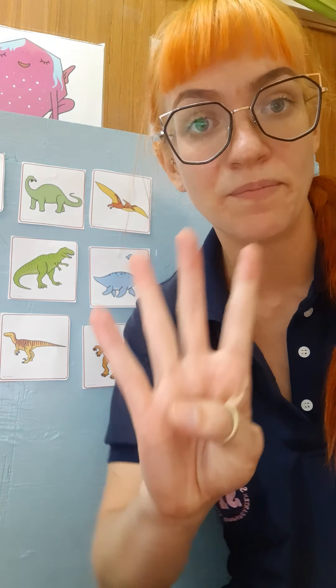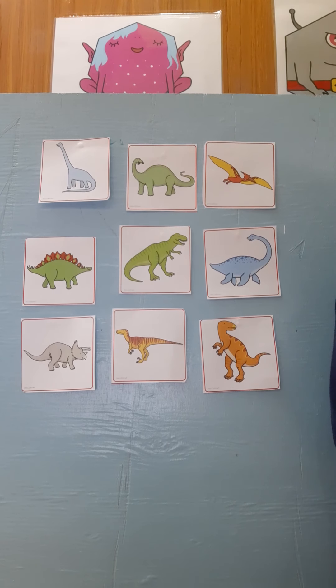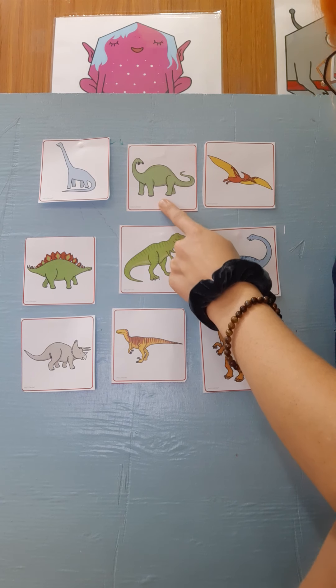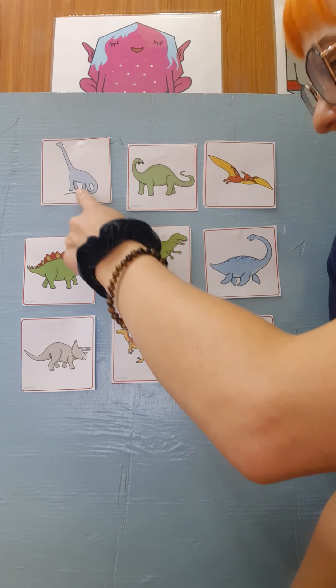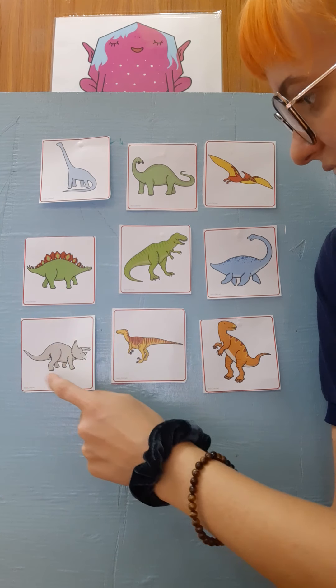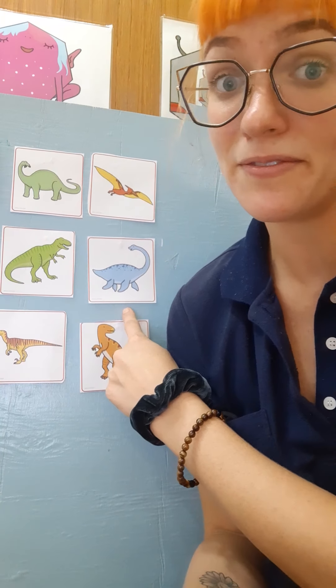Can you find all of the dinosaurs that have four legs? Which dinosaurs have four legs? Can you see? The dinosaurs that have four legs are this one, this one, this one, and this one. Maybe this one, but I think these are flippers.